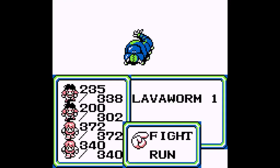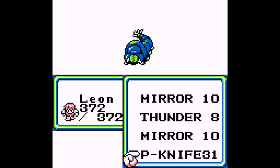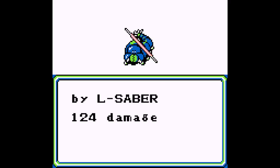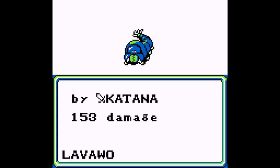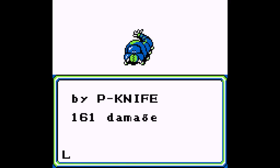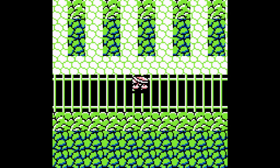Alright, keep on rolling here. A lava war — this isn't that tough because I have the resistance to fire. I'll just use the lightsaber. Yeah, it's not that hard. We're good. Keep on rolling — there's the stairs.